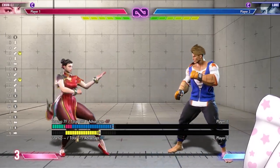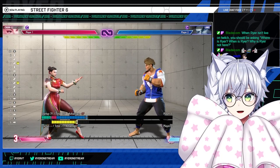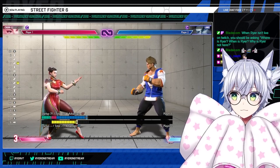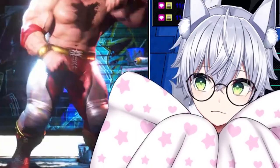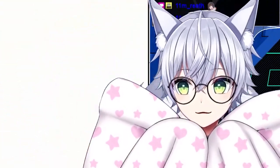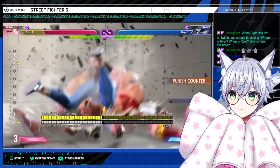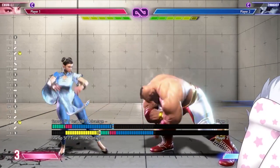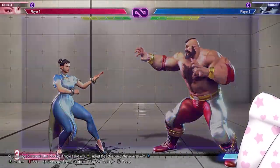One button worth noting for multiple reasons: crouching medium kick is minus six. That can be jab punished — it can be answered with a lot of things, including Zangief's SPD. This is something that gets me a lot and it's not fun. From close range, you're cooked. So you've got to be careful throwing this out too often, but as we'll see later, it's a really important tool for her.